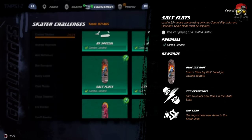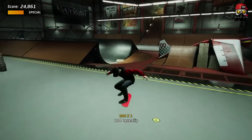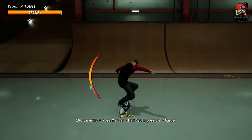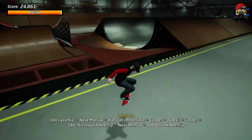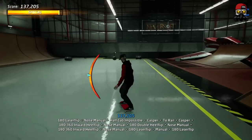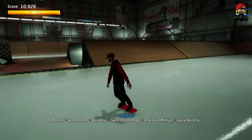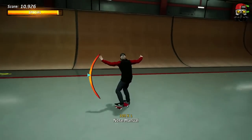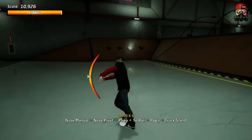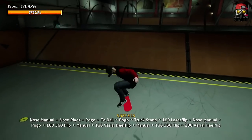For 'Salt Flats,' land a 15-plus move combo using only non-special flip tricks and flatlands — meaning manuals and flatland tricks, no grinds or specials. Track your trick count by watching the multiplier. Just link a bunch of manuals with flat ground tricks: while manualing, press button combinations like circle-circle, square-square, or mixed pairs. Throw in some flip tricks to break up the manualing, and eventually you'll reach 15 tricks.